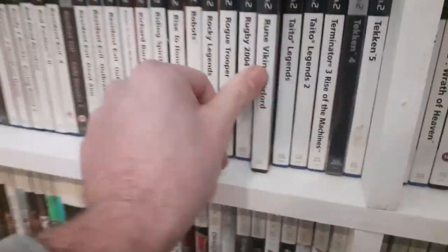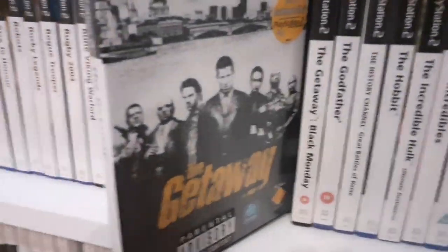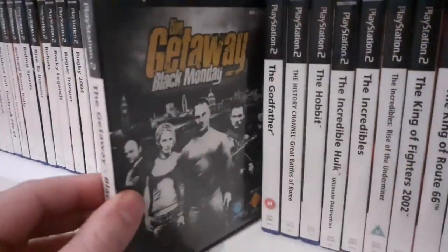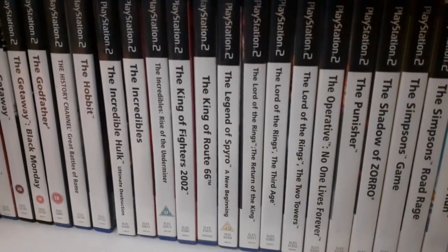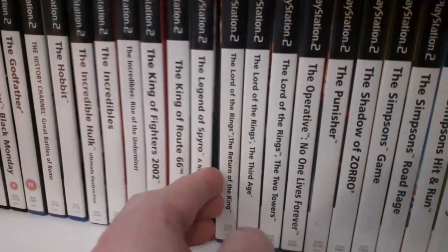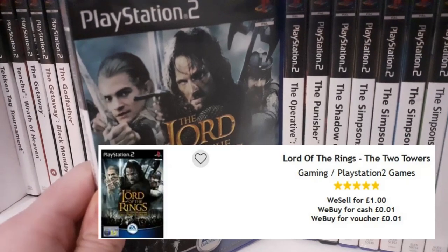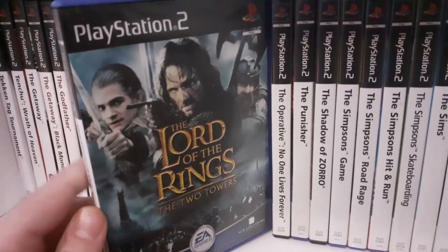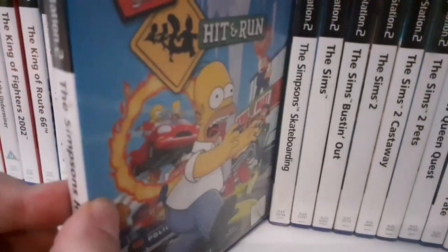Rune: Viking Warlord — fantastic, get your hands on that. Some Tekkens, and The Getaway — if you like Lock Stock and Smoking Barrels or Snatch, that sort of thing, you'll love this game. Quite popular when it came out back in the day, same with Black Monday, which is the sequel. Moving through, King of Fighters, a Spyro. Lord of the Rings: The Two Towers — if you're of a certain age you didn't go through childhood without playing this multiple times in co-op. Possibly the best co-op time I've ever had on any console. Everyone played it, everyone loved it.